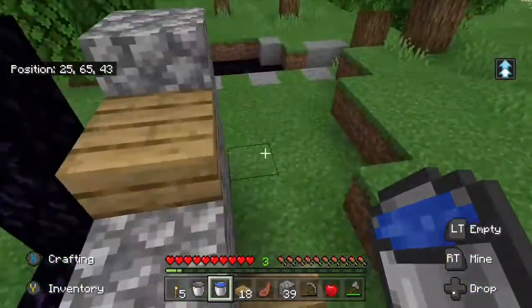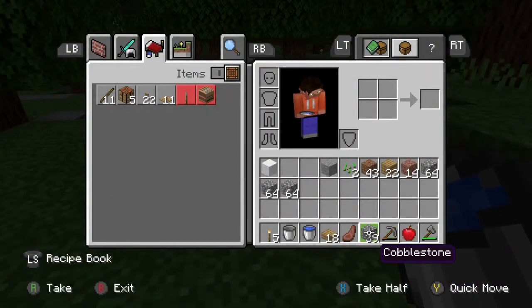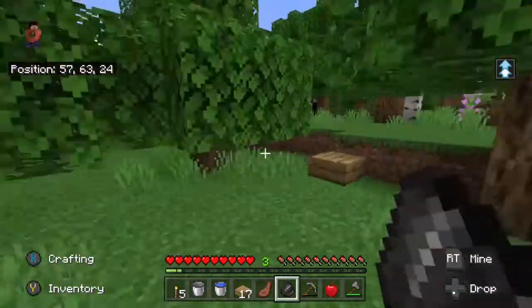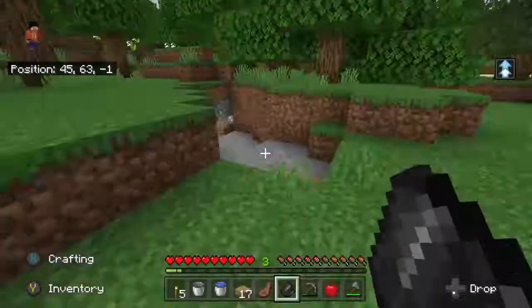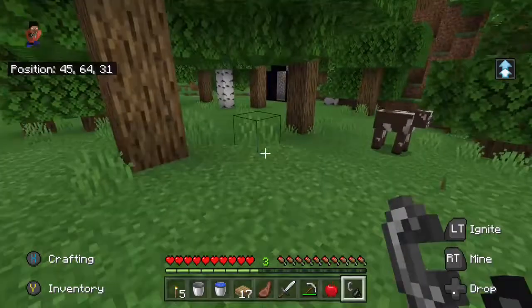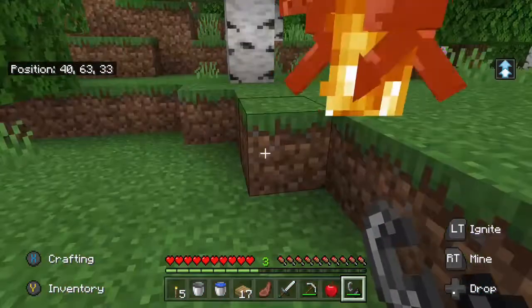After messing around for a bit, I finally have a completed portal, but I never made a flint and steel. Luckily, there was some gravel by the lake, so I made my way over there, and if the Minecraft gods were not smiling upon me enough already, the first piece of gravel I break gives me flint. I decided to light a cow on fire because every good Minecraft video needs some family-friendly fun sacrifices.